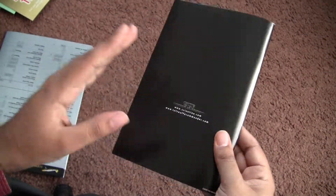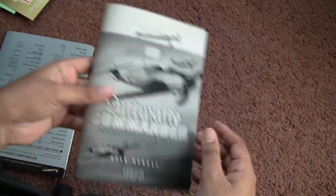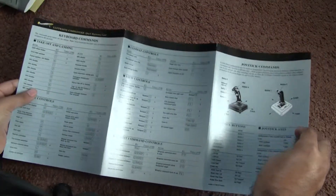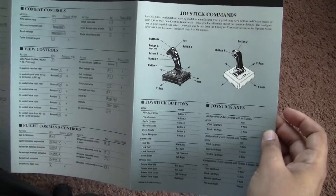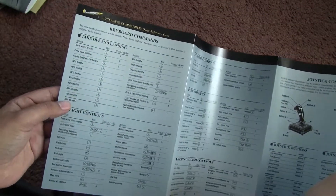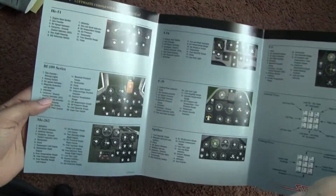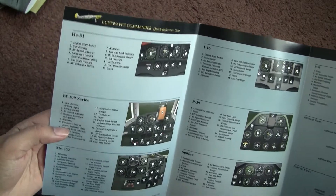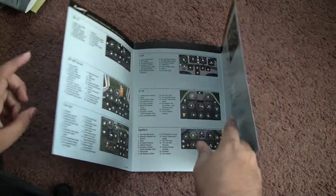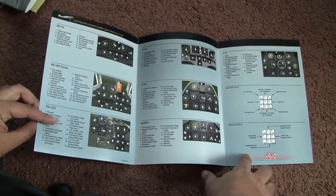Overall the manual is really nothing special — it's okay. And then this right here is the keyboard commands, as well as the commands for if you're going to use the joystick. I like it, it's pretty huge. And then on the other side it shows the interiors of all the aircrafts, all of the gauges. So that's really nice.